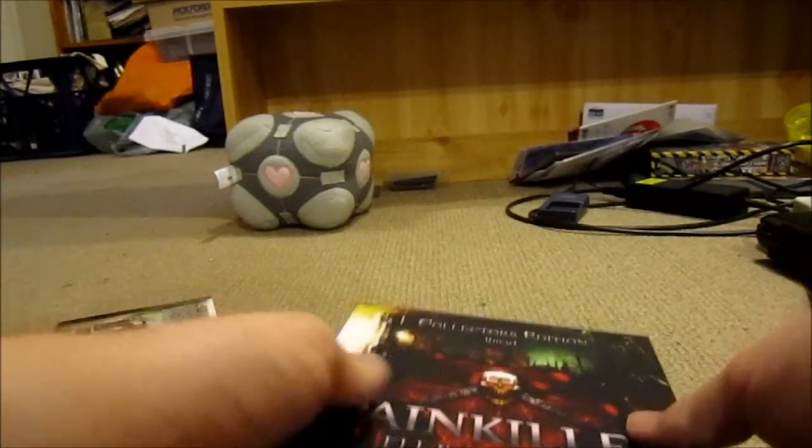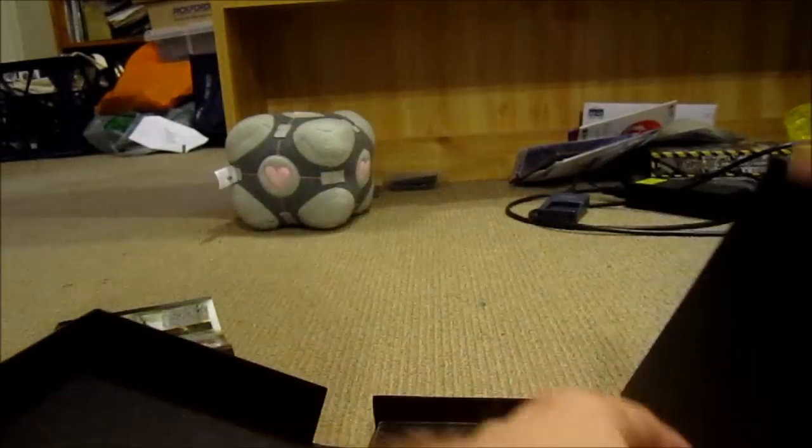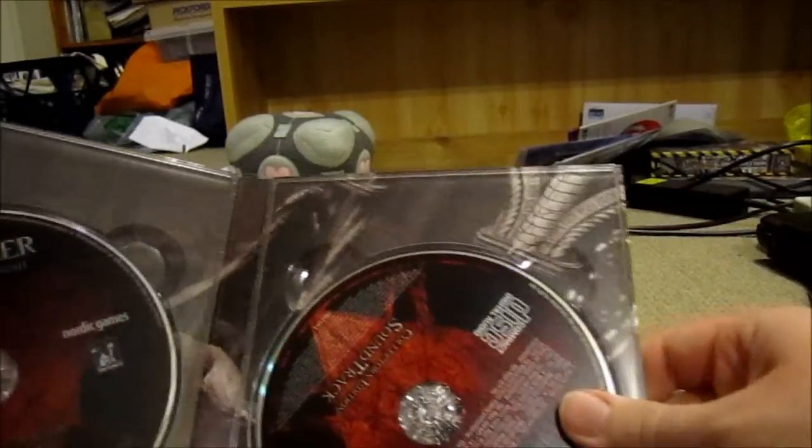So that folds off and comes out to go away. It opens up, and there's a scary demon thing on the inside. I haven't played the game. First, we've got the making-of disc, there's the soundtrack - which is upside down - and there's the game DVD. So that's the start of it.